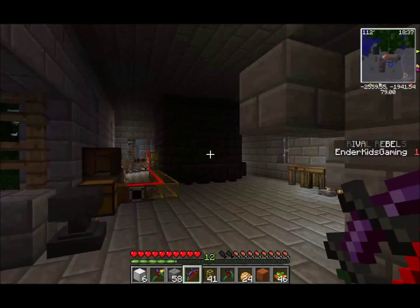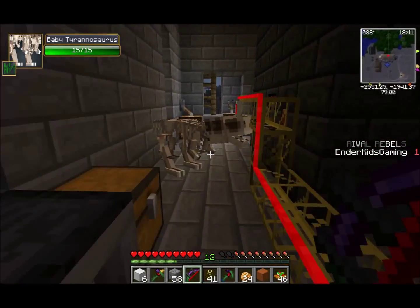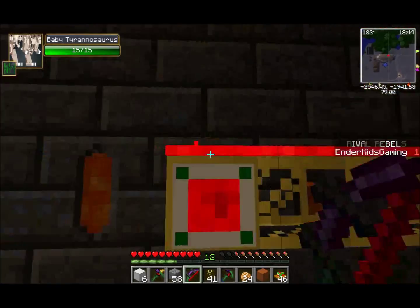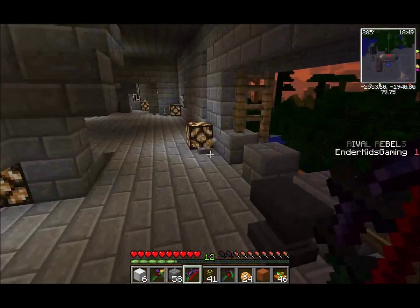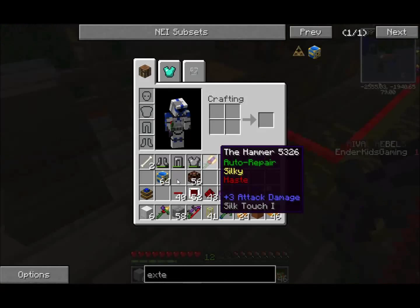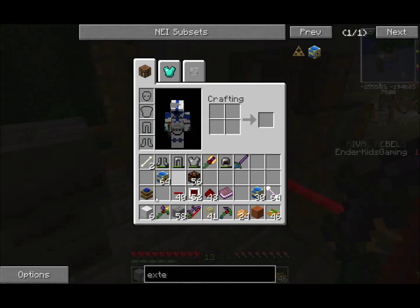There's my forge. And my T-Rex skeleton - hello, little T-Rex skeleton. Where's that stupid spider? I don't like spiders. Anyway, here's my automatic system to feed the forge any materials that I put into the chest, so they get melted.